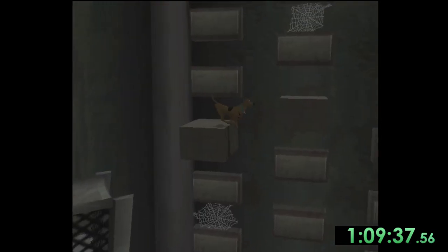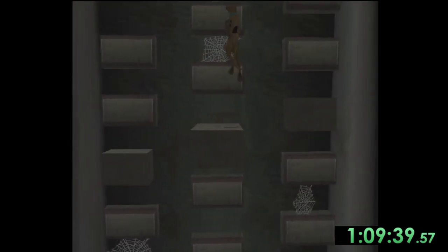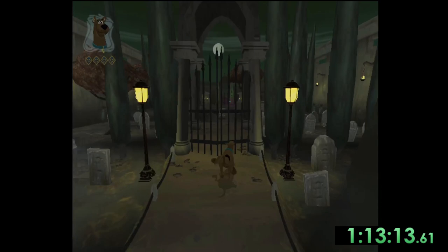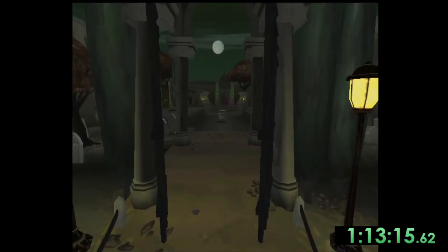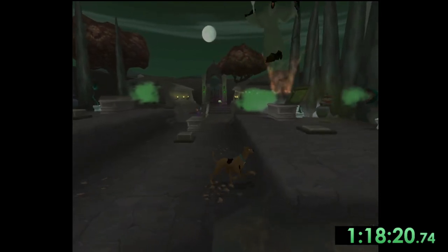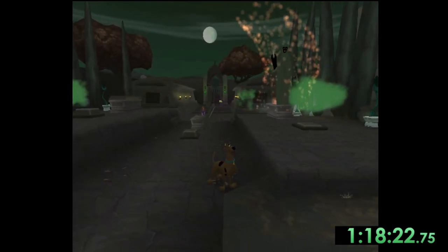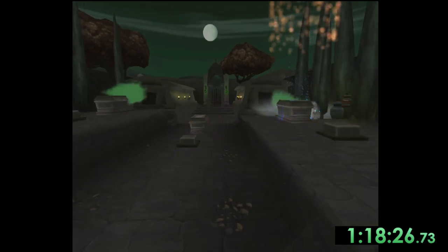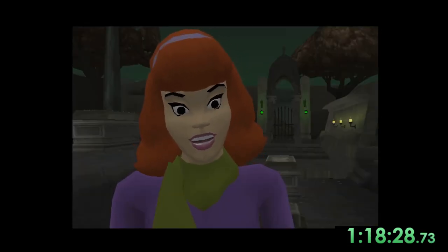After escaping the underground we make it to the graveyard, which requires us to do a couple of platforming-type puzzles. We then jump along these tombs and knock over vases to open up the next gate. After that we make it to the ghost that is haunting Daphne, which is the first boss fight of the run. The way that we kill the ghost is to ground pound the open caskets so they create a vortex, and whenever the ghost floats by the vortex it will suck him in and damage him. After sucking the ghost in three times we finish off the boss.